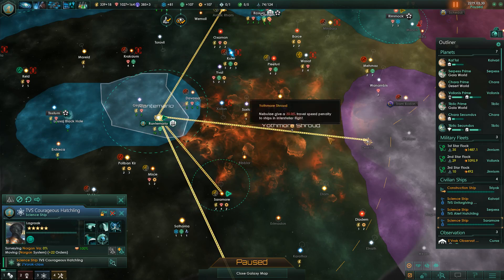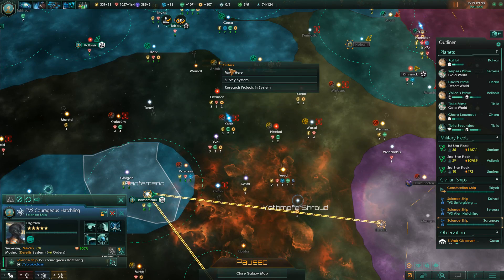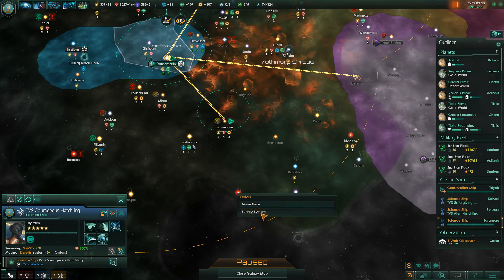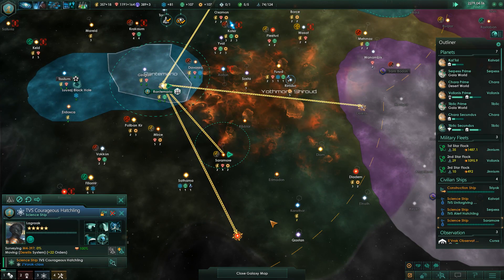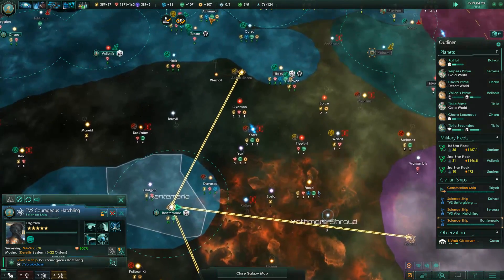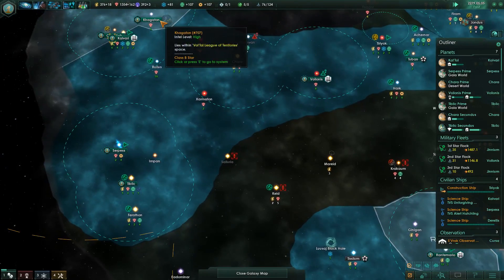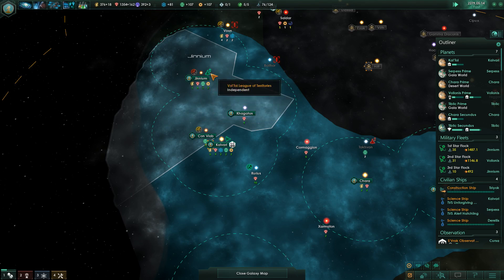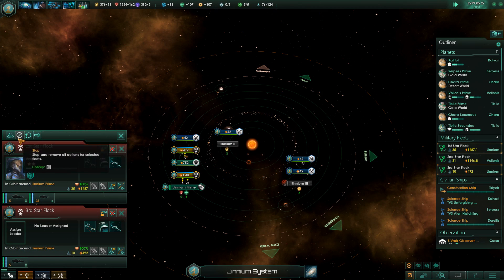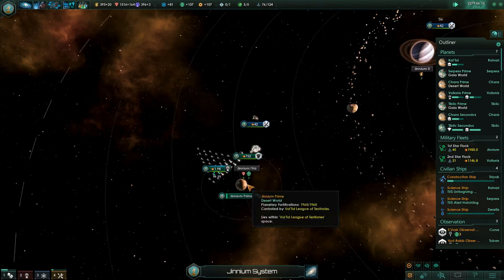System survey complete. Now I'm going to start by having the science ship survey that system, then come over here and do the research projects, then survey, then come over here and survey another. That will hopefully work out. Some more systems are fully surveyed. Mining station done. Let's take these two fleets and merge them together — that's almost 2k strength fleet, which I'm not opposed to.